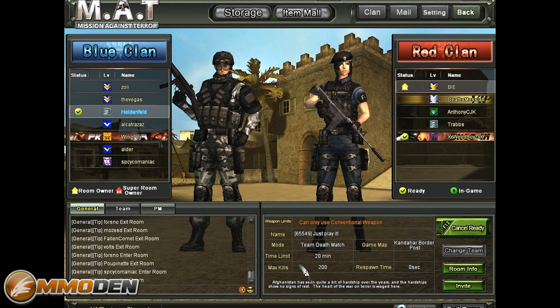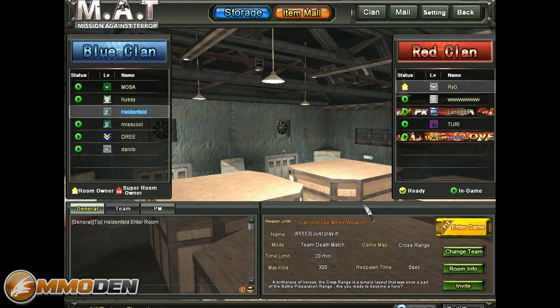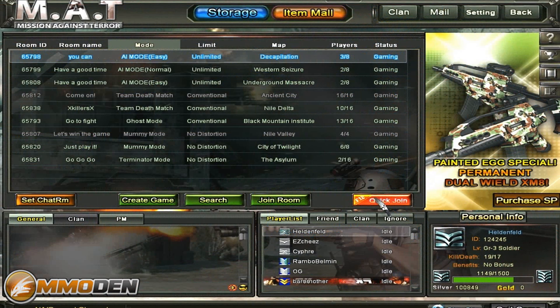This is a team deathmatch, time limit 20 minutes, max kills 200. Hopefully the room owner will start the game pretty soon. You can see there's a room owner and a super room owner — I'm guessing the super room owner has to be paid for. Let's get out and find a different game quicker. Now you can see this map is pretty crazy — it's just this square and you've basically got four blocks to hide from. Unfortunately the game actually crashed on me, so we're going to try this again.